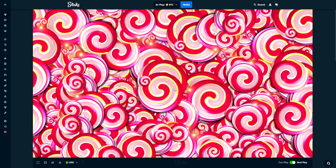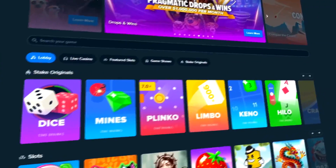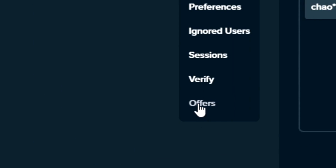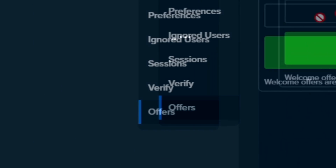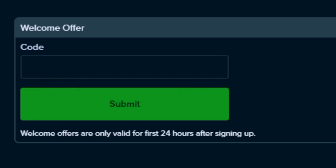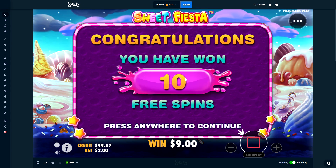Before we get further in the video I just wanted to say that if you're new to Stake you can get yourself started with instant rakeback. All you gotta do is come to the little guy in the top right, go to Settings, go to Offers, and where it says Welcome Offer make sure you type code 'supper'. This is only available within 24 hours of signing up so make sure you're a new user, and if you put that code in you'll get instant access to the rakeback system. Anyway let's get right into the video.